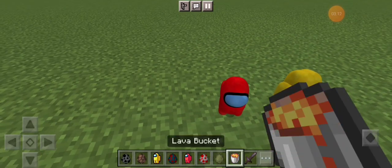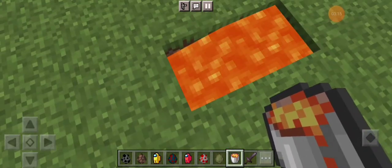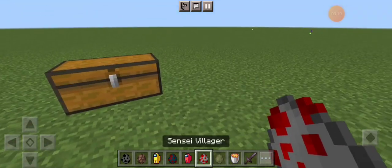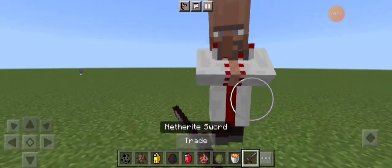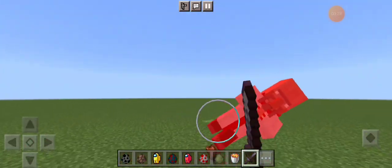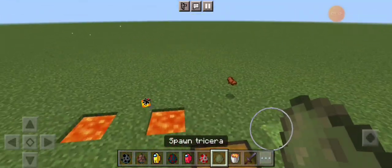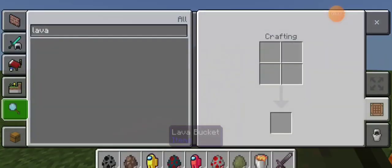You put lava in to destroy them — there we go, it's burning now. Let's move on to our next one, just called 'Villager.' I don't know why they're just called Villager, but there you go.